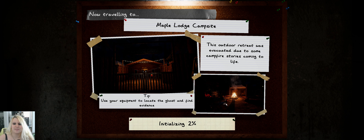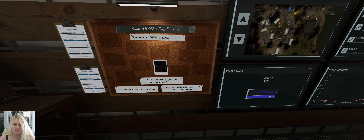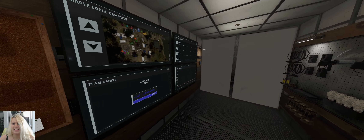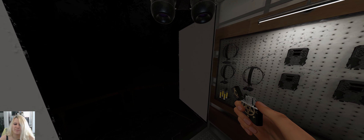Hey everyone, welcome to another one in Phasmophobia! Let's go to Maple Lodge Campsite because it's been a while since we've played on this map solo, and I got the lanterns — why not use them? Let's see what objectives we get. The breaker spawns — okay, good spawn. Ghost folder, oh my god, I got the multiplayer loadout active. I got way too many items and it's snowing.